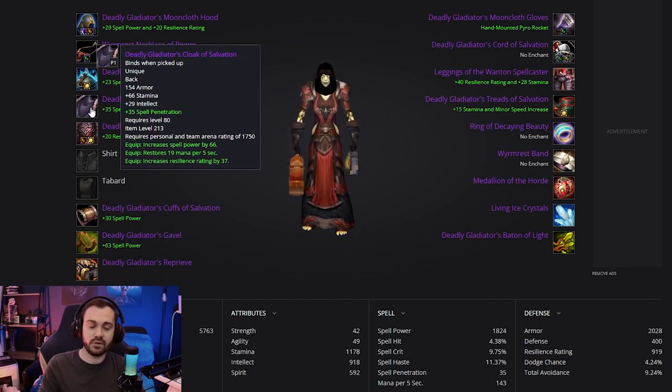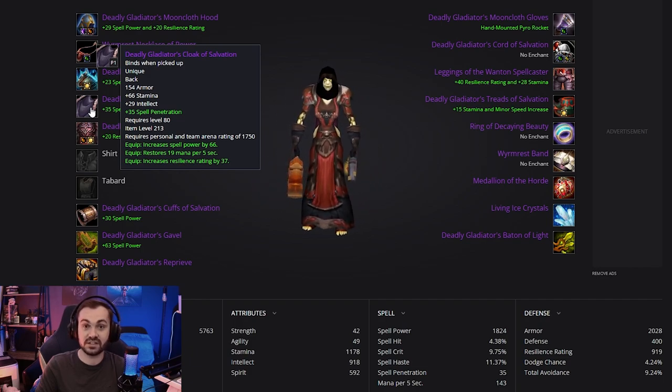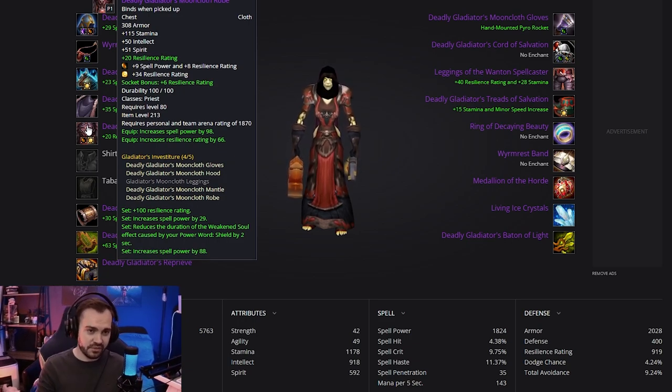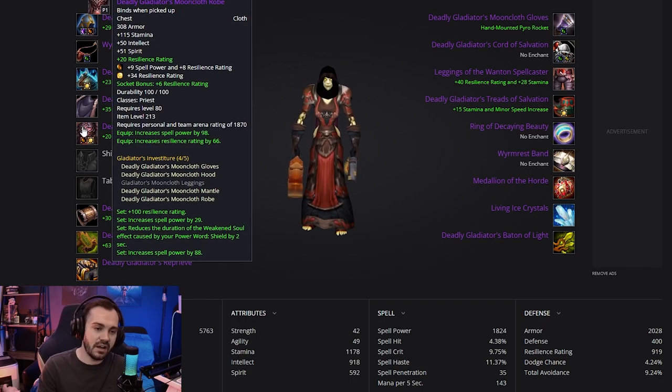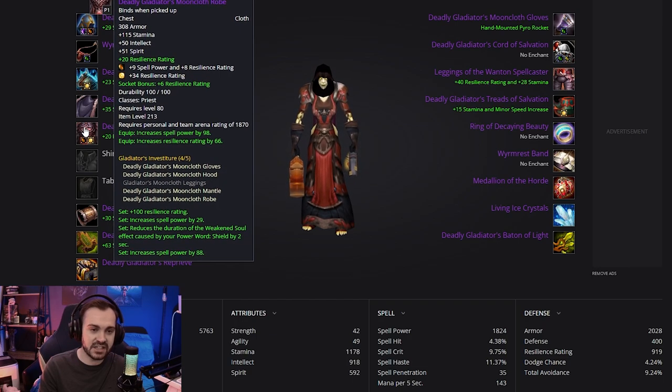The enchant on the shoulder is going to be the spell power resilience one. For the cloak we're going to pick the mp5 version — we picked mp5 over spirit because mp5 is generally stronger in Wrath; spirit is slightly nerfed, so even though Meditation is now 50%, the mp5 cloak is better. The pace of the game is a lot quicker in Wrath so you're just not going to have as many opportunities to stop casting and regen fully. Spell pen on the cloak enchant. For the chest we're running the Deadly Gladiator's Mooncloth Robe — same gemming mindset: the yellow gets the JC gem and the red gets spell power resilience.